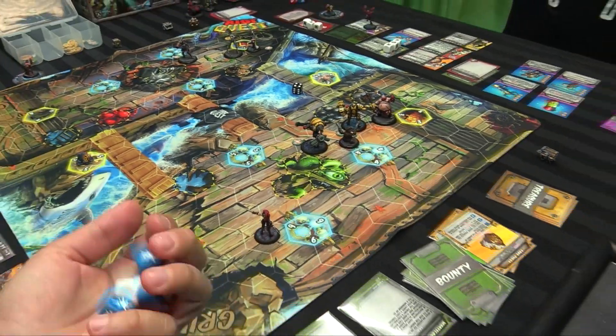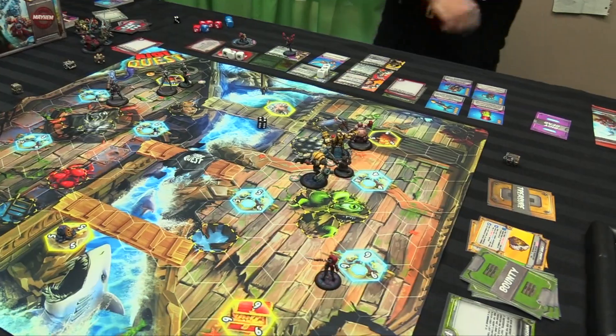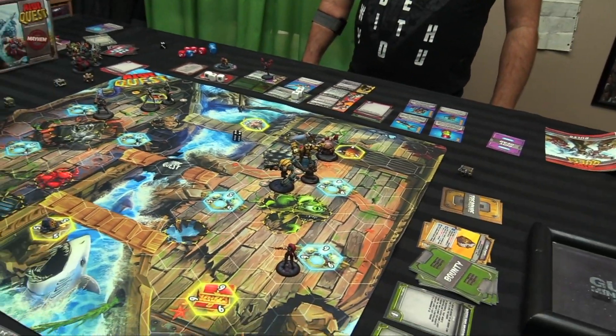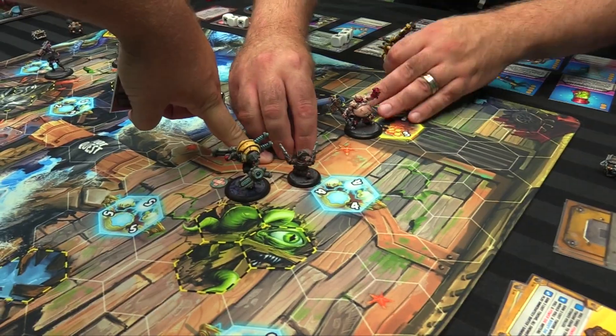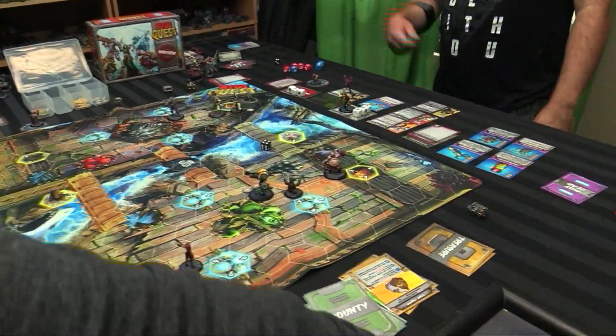That's four — super damage on McHorn, take her out! Wait, four doesn't do super damage. She only needs one anyway — she's three-six. She takes one. And then he just takes one too. He's dead for sure — roll on. He's dead.